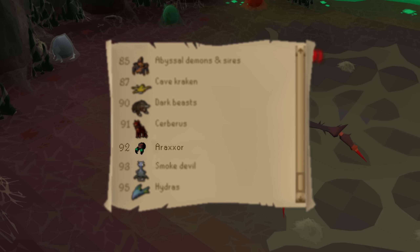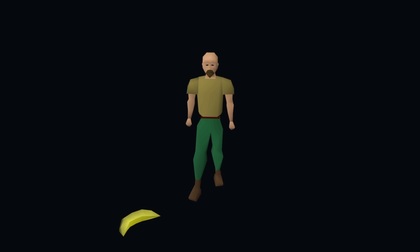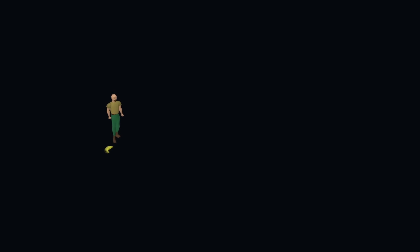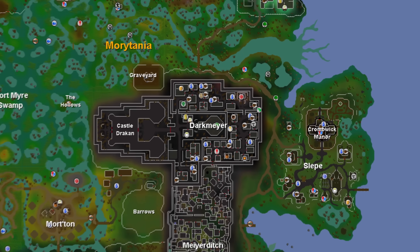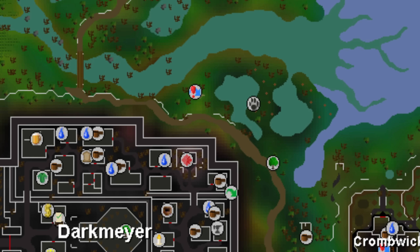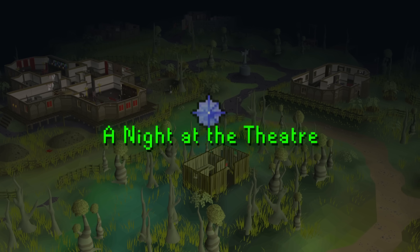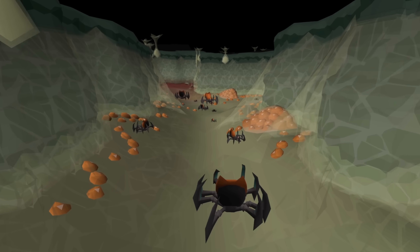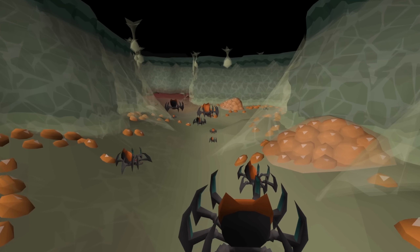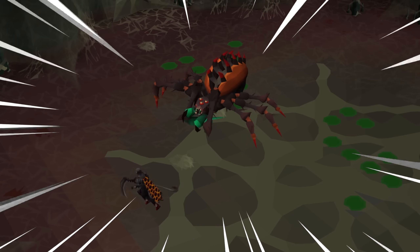Requiring 92 Slayer, he can only be killed on an Araxite Slayer task. This bad boy is an absolutely massive 7x7 venomous Araxite whose lair is in the Araxite's Nest. This is near Slepe, which you would have encountered during A Night at the Theatre quest. We've also given the lair a makeover to accommodate its new and improved denizens — look how cool this looks.